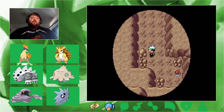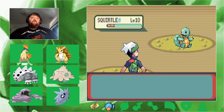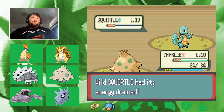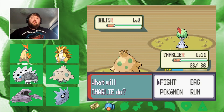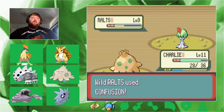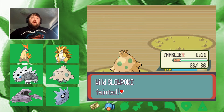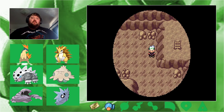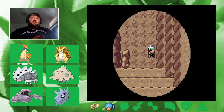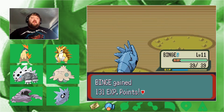Exploring the cave — there's an item. A Premier Ball, we'll always take another Pokeball. There are a lot of Water types in here, plus a Ralts. Charlie is leveling up fast — almost caught up with Bella already. No hidden items on these rocks. No ladder yet... wait, yes! Found an Eevee — let's finish it off. Good job Binge.